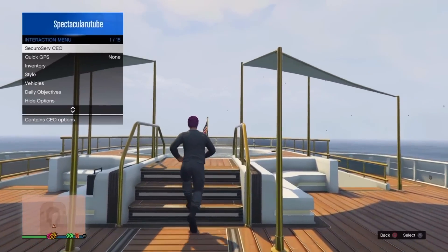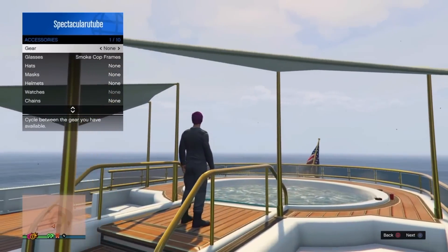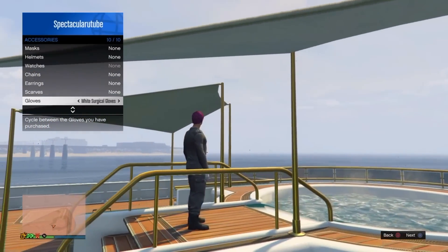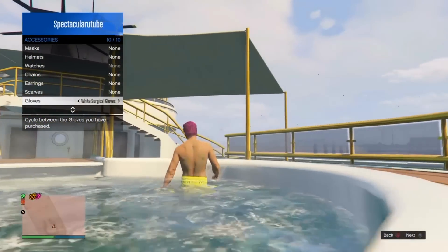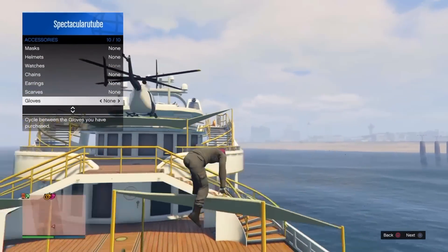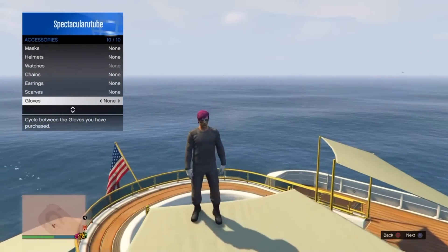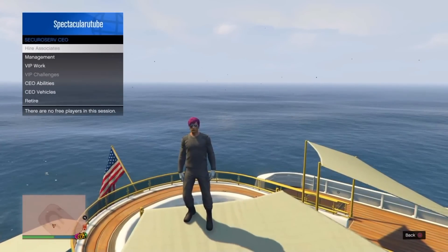The first thing you want to do is get a t-shirt or jumper that covers the top of your body, then pull up the interaction menu, go to style accessories, go down to gloves and go once to the left and you'll see white surgical gloves. Then you want to get in the position I do and climb up this thing and press X at the same time.